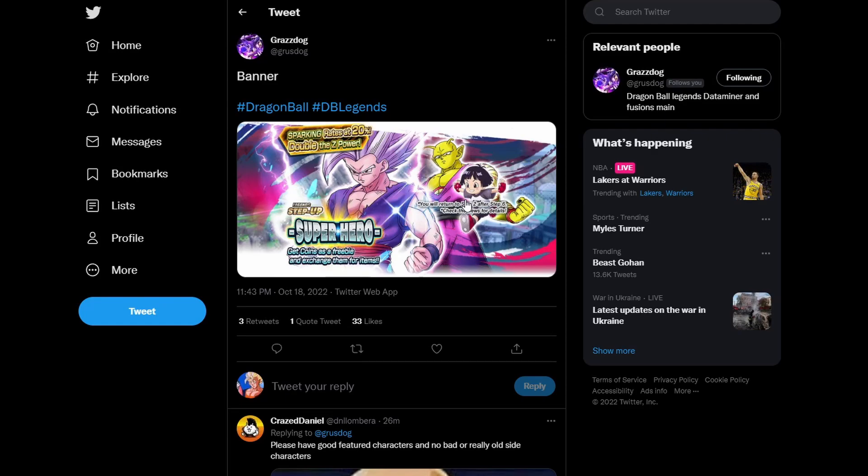This is actually the first banner since the third anniversary that's featuring one LF and two Sparking units. Pan and Piccolo are both regular one percent Sparking units, and Gohan is the LF unit. That's crazy — it's the first banner since the anniversary where we're getting an LF and another Sparking.